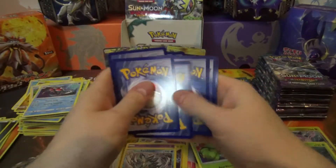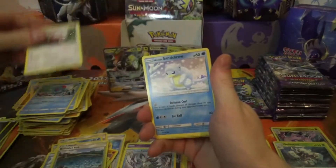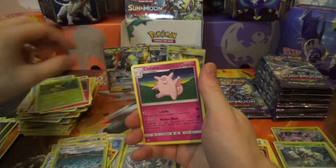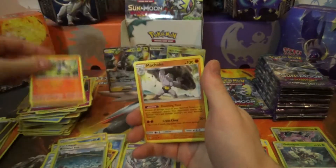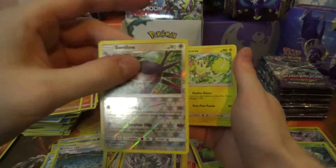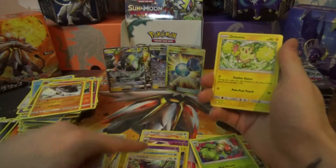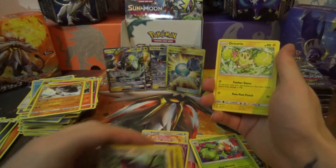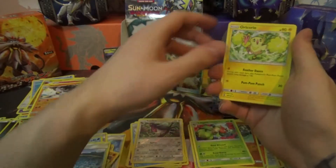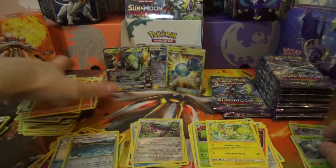Pack eighteen: Tentacruel, Stufful, Alolan Sandshrew, Carvanha, Bellsprout, Clefable, Lampent, Machoke, Reverse Torracat which is a Reverse Rare — stack maintenance, never mind — Oricorio Regular Rare and an Energy.